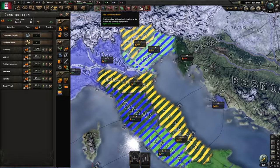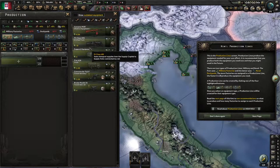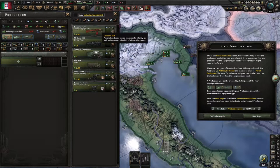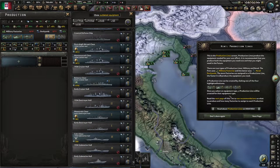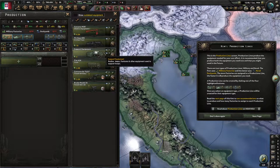Next up we have three military factories. This is our production screen — this is where we build our guns, tanks, planes, and support equipment. Everything we need to fight. There are two types: military factories and dockyards to build ships. What we generally need a lot of is probably guns and support equipment — it all depends on what kind of army you're building. But for the sake of the tutorial, let's move on.